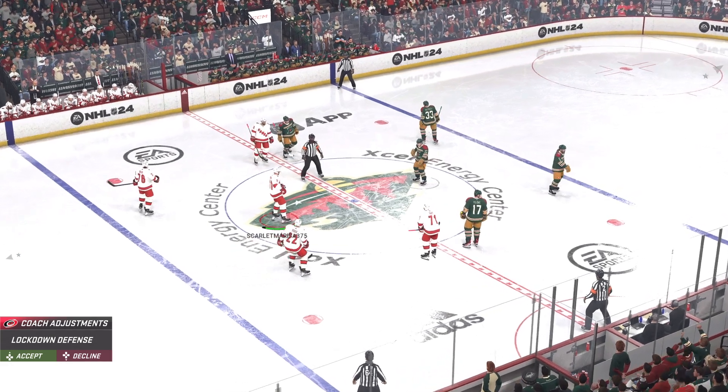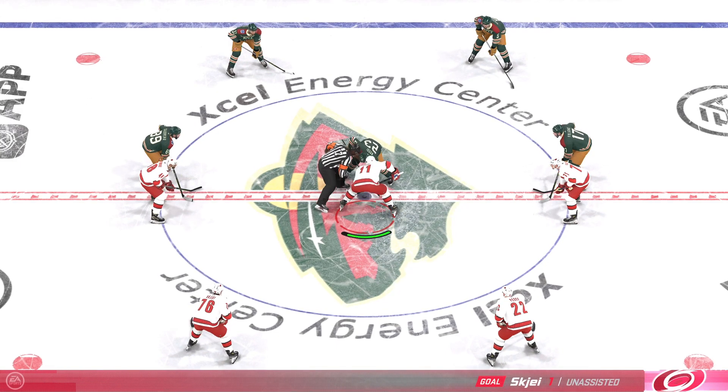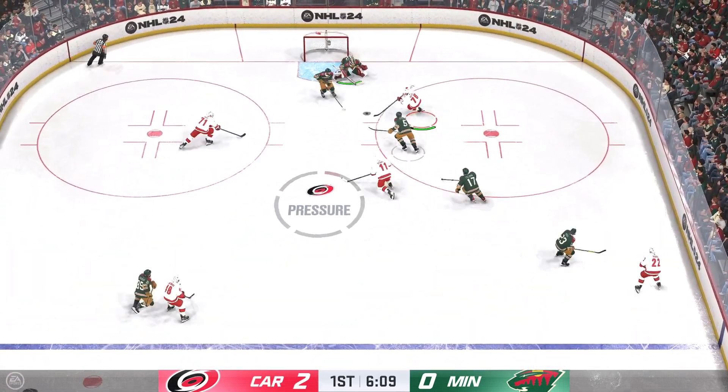The Hurricanes look to be on a mission tonight, already up by two here and we're still only in the first. The mission is possible because they've been dominant out there — they've been relentless, they've competed for pucks, they've out-battled their opponent, and now they're sitting with a two-goal cushion.